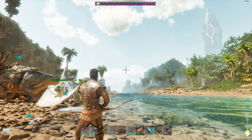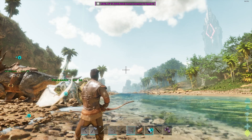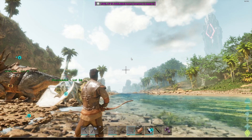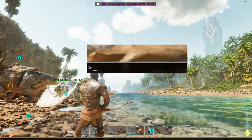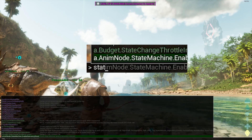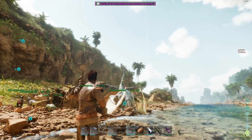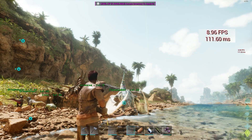We want to know what the exact FPS is, so we're going to bring that up using commands available to anybody. We're going to do that by hitting the tilde key, way up in the upper left-hand corner of your keyboard, above the tab key and next to the number 1. That's going to bring up a thin command line at the bottom. We're simply going to type stat FPS and hit enter. Over on the right-hand side, it's going to display our FPS, which is a whopping 8 to 9 right now — absolute garbage.